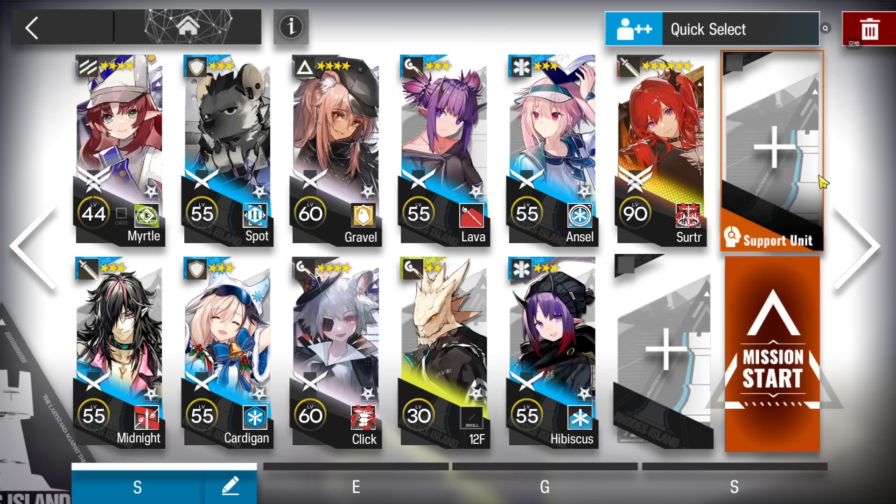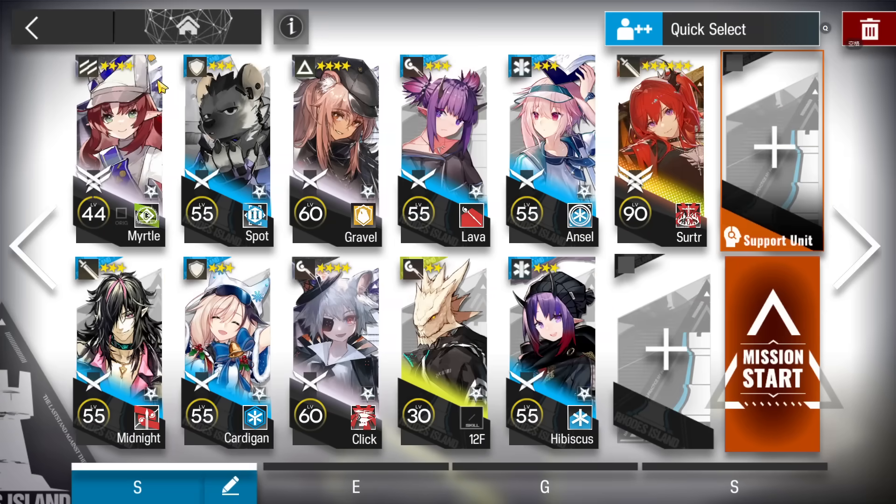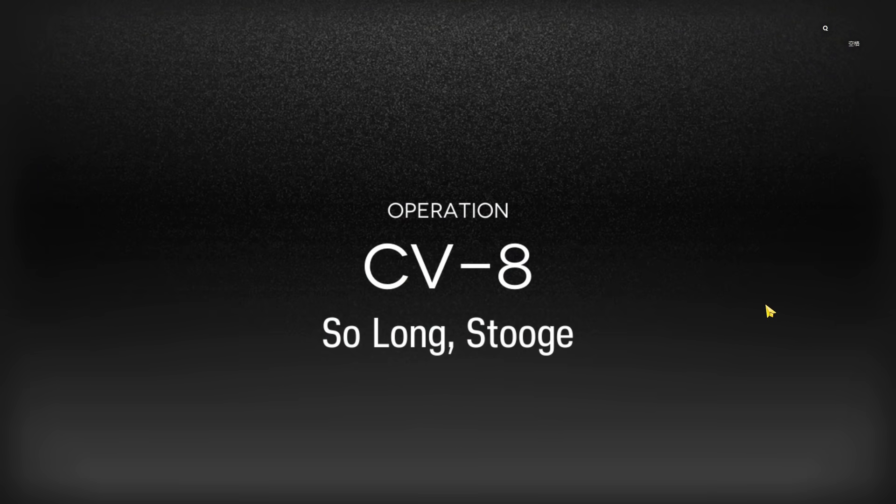It requires you to have elite 2 Surdo in your squad — max level Surdo if possible. This one doesn't have Surdo's third skill at master 3. The squad needs a flag vanguard to gain DP, a rigid guard with arts damage, a medic defender, a tanky defender, two AOE casters, one strong caster, a fast-deploy defensive unit, and two medics. I will make a version without the six-star as well, but that's a bit harder, so if you just want to clear it one time, use this one.